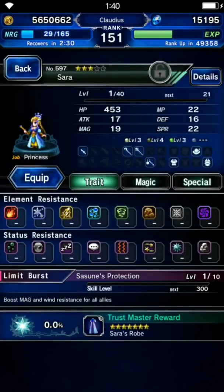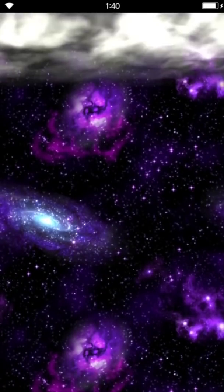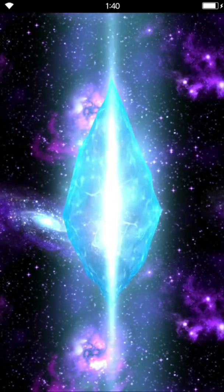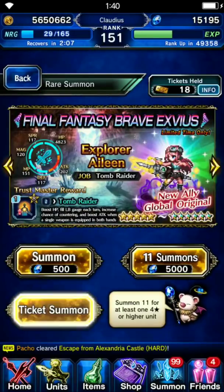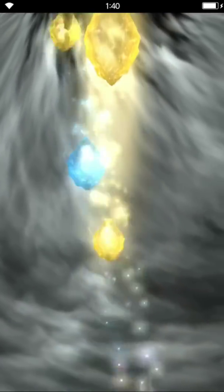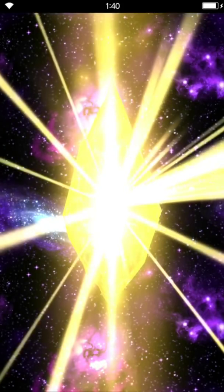Divine Soleil is the only unit with a magic mitigation, and a high one at that — 40% magic mitigation. If you have a unit with a general damage mitigation, Divine Soleil is definitely useful. For me, my go-to is White Knight Noel — my best unit. He already has 50% physical and magic draw limit mitigation, so all I need is just a general mitigation on top of that.